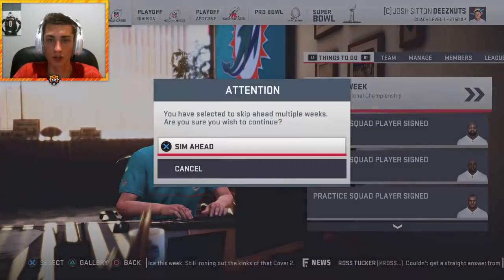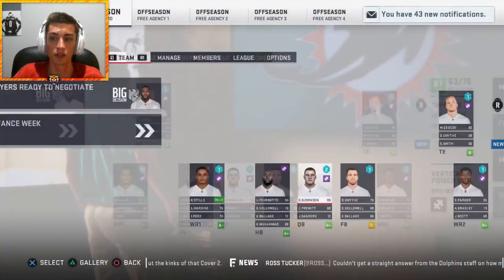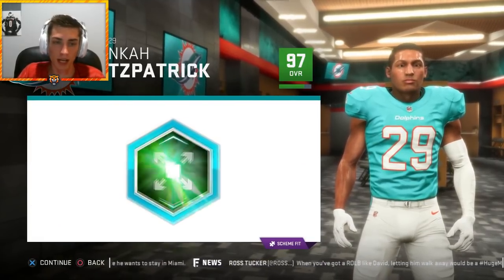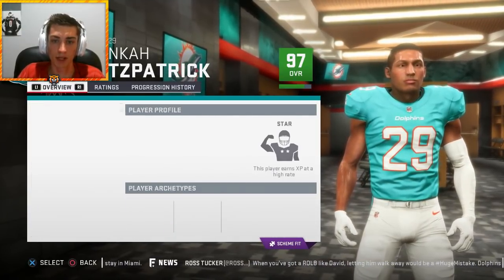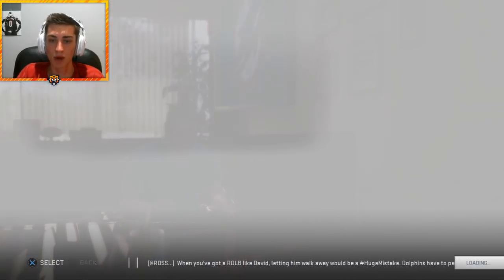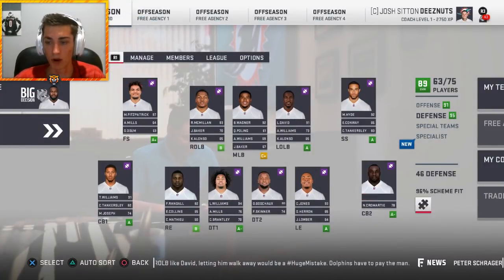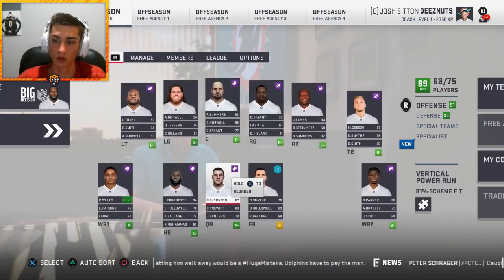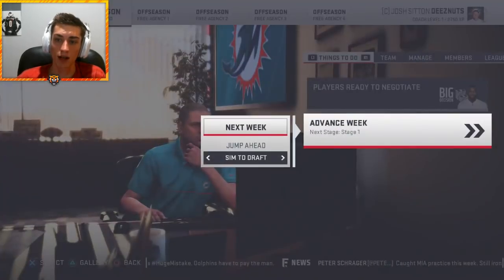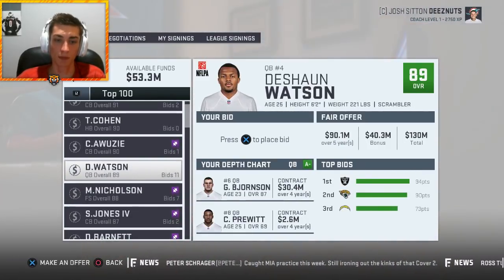Heading into season four, no one we can really sign in free agency outside of a dominant wide receiver. Everyone is in position. Minkah Fitzpatrick is up to 97 overall. The team is at 96% scheme fit defensively. On offense, we're at 81% scheme fit but all the starters fit. The scheme fit experiment — I'm not sure it works. Jordan Lewis, Deshaun Watson, and Sydney Jones are all free agents. Looking for wideouts — Kenny Galladay, Chris Godwin.